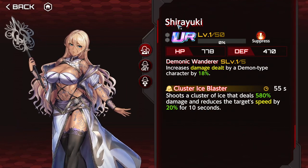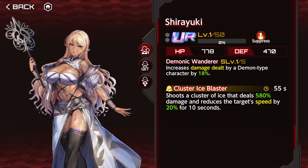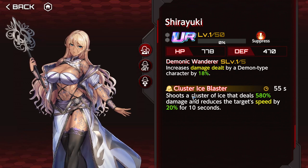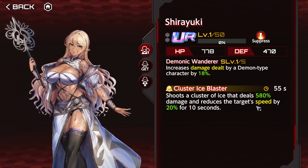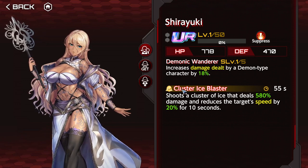Shirayuki increases damage dealt by demon-type characters by up to 36% — that's awesome. It's excellent if you have demon-type characters and your main attackers are demon-type who like to use red. It's a must-build for everyone. The active reduces enemy speed for 10 seconds by up to 40% — really, really strong.